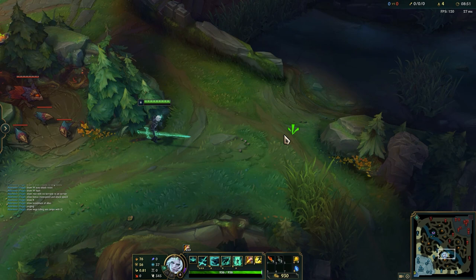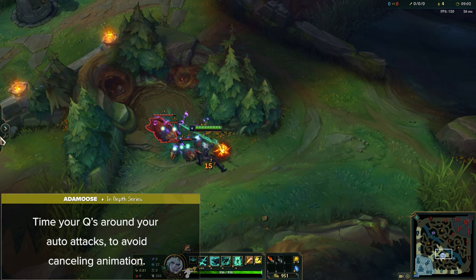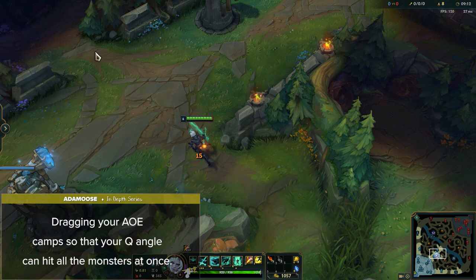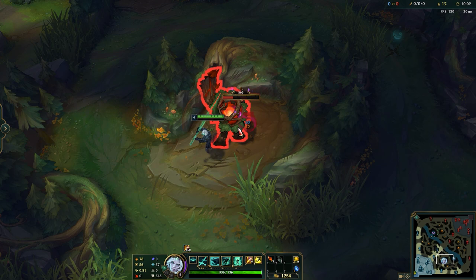Learning how to clear efficiently on Viego is step one. Your Q has a very short cooldown and deals AoE damage — always time your Qs around your auto attacks to avoid cancelling animations. Drag your AoE camps so your Q angle can hit all monsters at once to greatly increase clear speed. Also make sure to use your W as an auto attack reset at pretty much all times, as using all spells to their maximum potential helps a ton throughout an entire game.